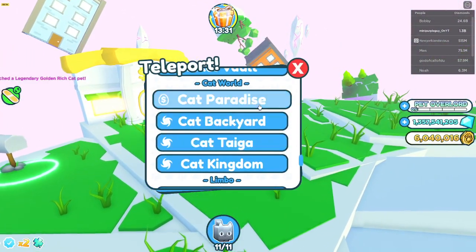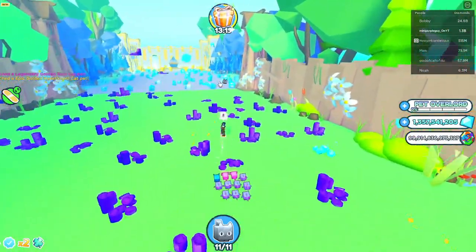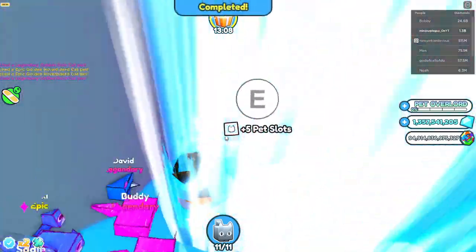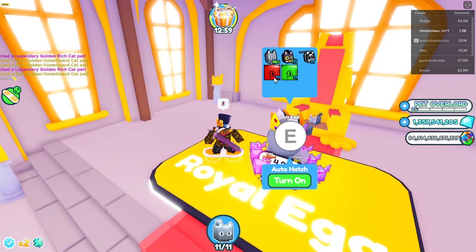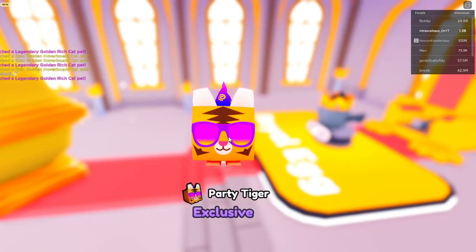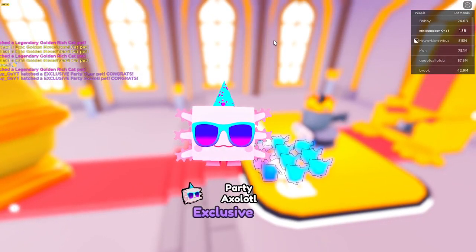Let's see what Cat World has to offer, because we want that huge cat. Let's go to this forest, because you can find a lot of wild stuff in the forest. Wait, what? Did you guys know about this? Dude, that's crazy! We found a secret area that no one knows about. Maybe you all do know about it.